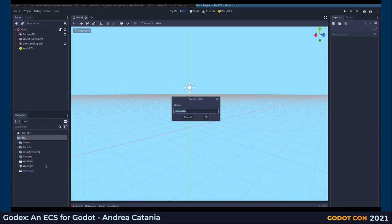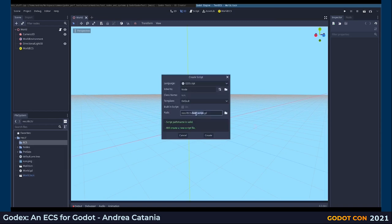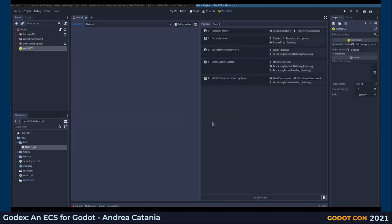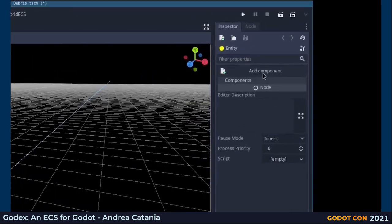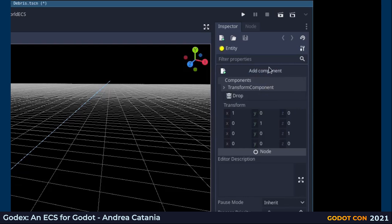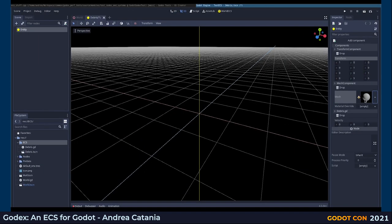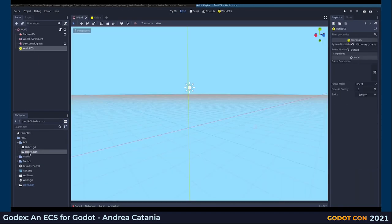Let's create some debris. First, we have to create the component — we do it by creating a script that extends the component resource, then define the velocity variable. Now it's ready to be registered via this button, so the component is displayed on the entity's add component dropdown. It's time to create our entity debris: create a new scene and add the entity node. This entity should have a 3D world location, so let's add the transform component. It should have a mesh, so let's add the mesh component. And it must move like debris, so let's add the debris.gd component we created.